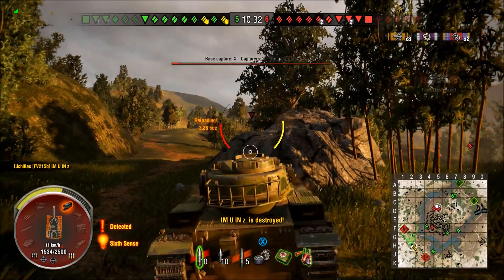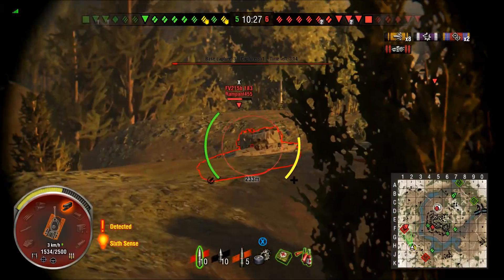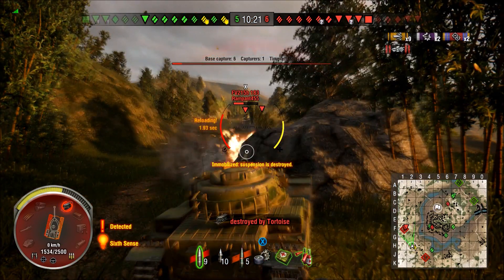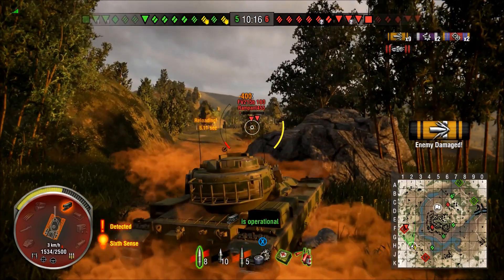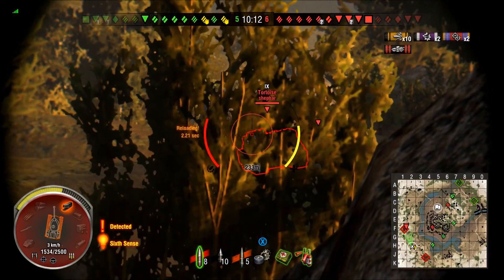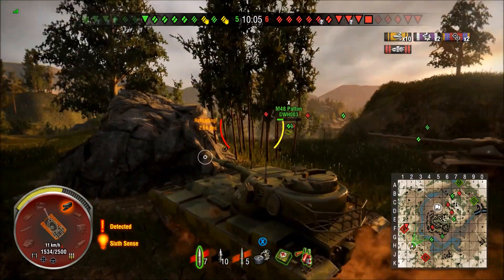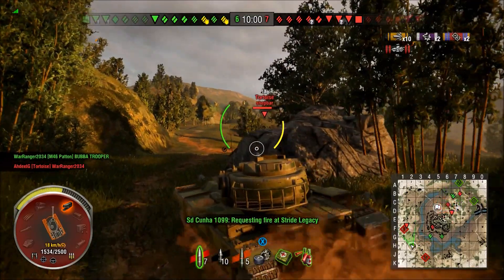I've been getting some weird textures on these rocks — I've been able to shoot people through the rocks right there. His name popped up red before my cursor even got above the rock to shoot him, so in theory I probably could have shot him through the rock. I don't know if that's just me or if it's happening to everybody. Right here I'm just drilling these people. The second gameplay I have for you guys is just absolutely phenomenal — I got it this morning.